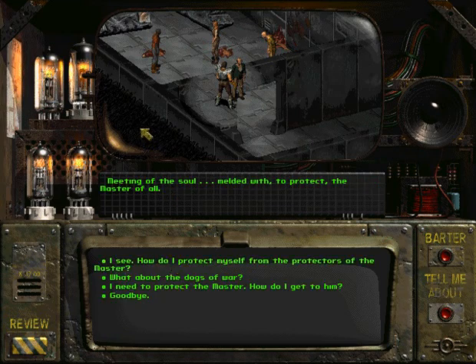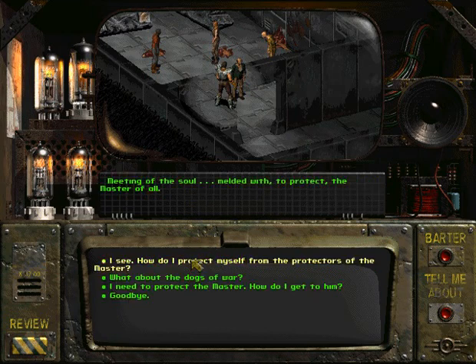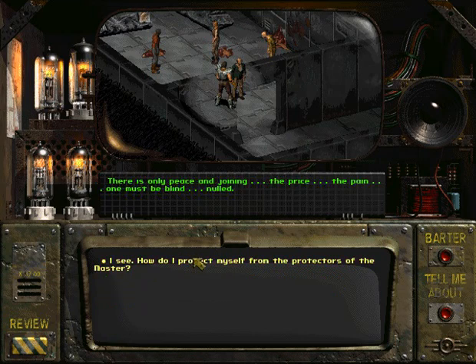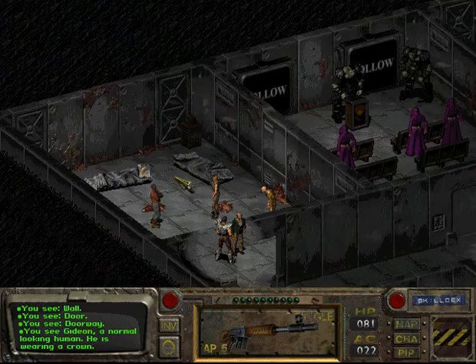'Others like you are in the wall. Meeting of the soul. Melded with, to protect the master of all.' I need to protect the master. How do I get to him? How do I protect myself from the protectors of the master? 'There is only peace and joining. The pain. One must be blind. Nulled.' I don't have time for this. Goodbye. Yeah, I don't want to get nullified — whatever the hell that means.